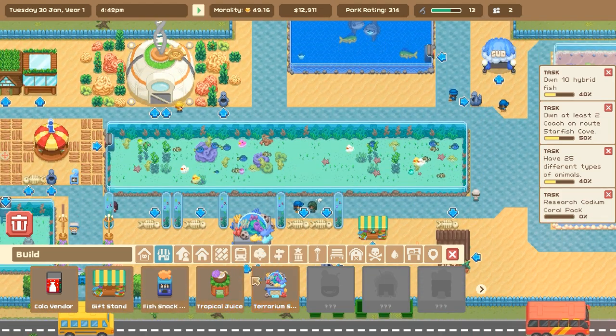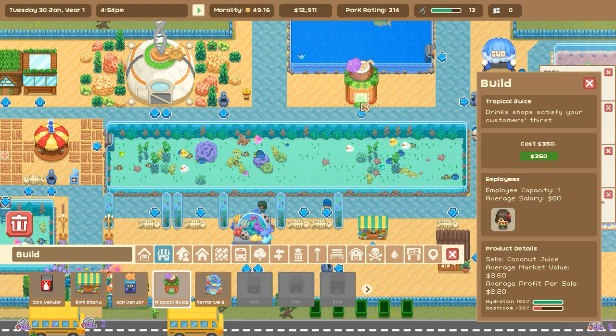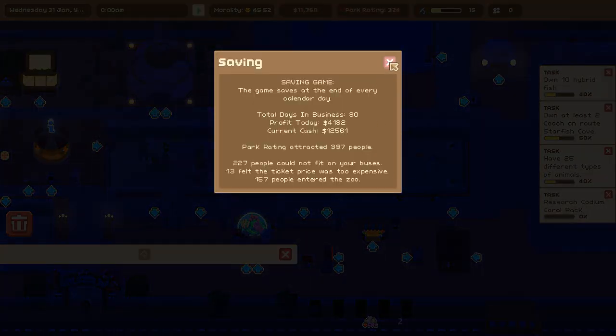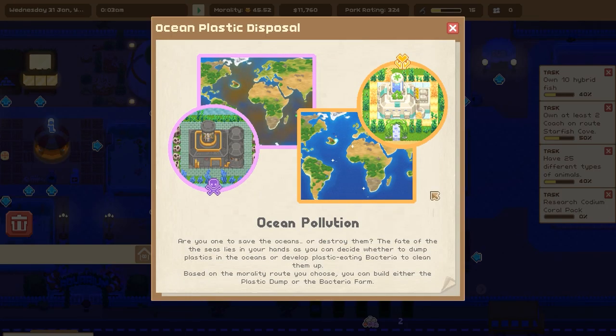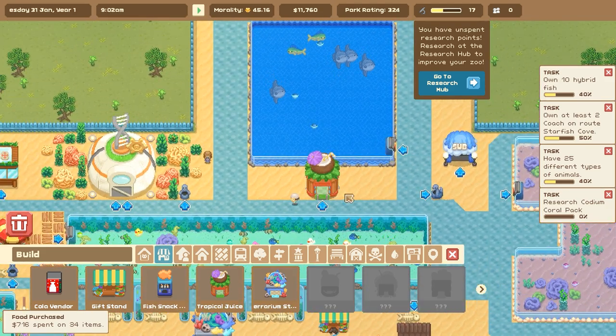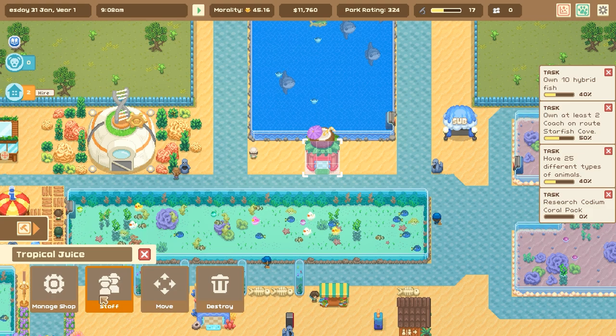We did unlock the tropical juice — why have I not added that in yet? I'm sure that would be super popular, so we're going to put that in. Oh my gosh — ocean plastic disposal! Ocean pollution! Are you one to save the oceans or destroy them? The fate of the sea lies in your hands as you can decide whether to dump plastics in the ocean or develop plastic-eating bacteria to clean them up. Based on the morality route you choose, you can build either the plastic dump or the bacteria farm. Clearly we're building the bacteria farm.